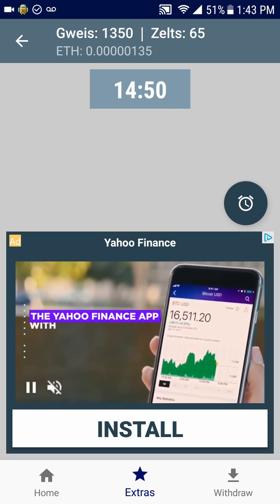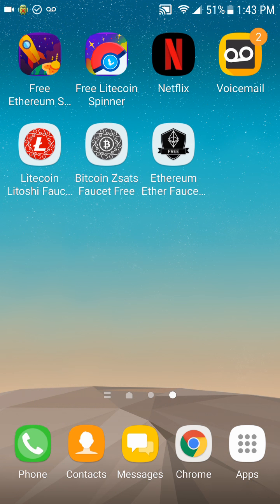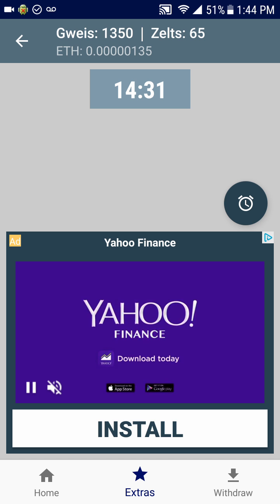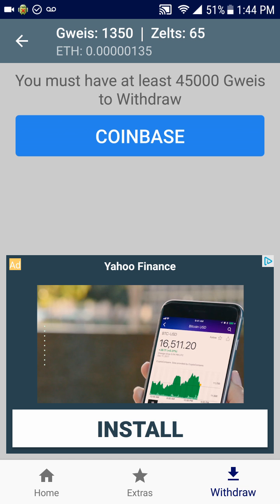It should be said that this app is from a family of apps that also actually pay out. I've already done reviews of them — the Litecoin Satoshi faucet, Zed Sass faucet, free Bitcoin — this is the Ethereum version, and they all pay out. It takes me about two or three days to reach the minimum withdrawal, which is 45,000 guise, and it pays out directly to your Coinbase.